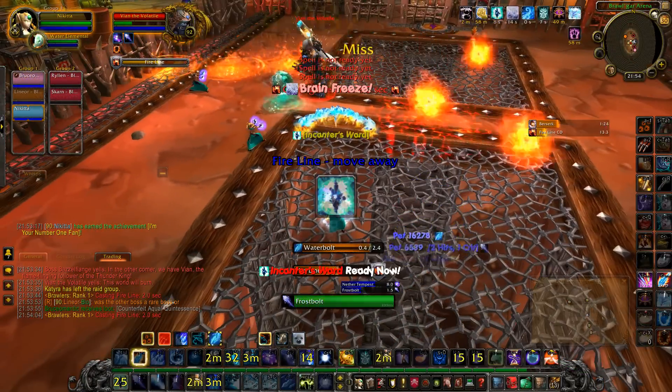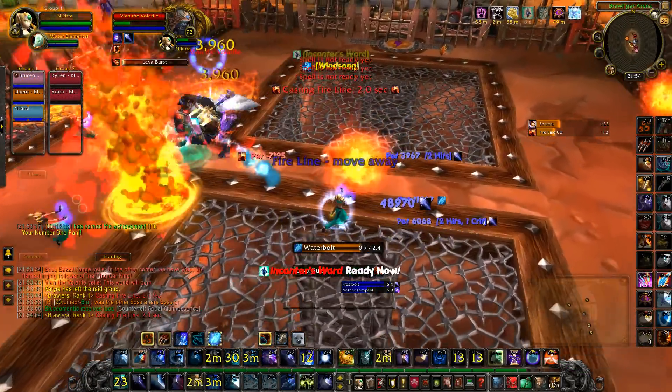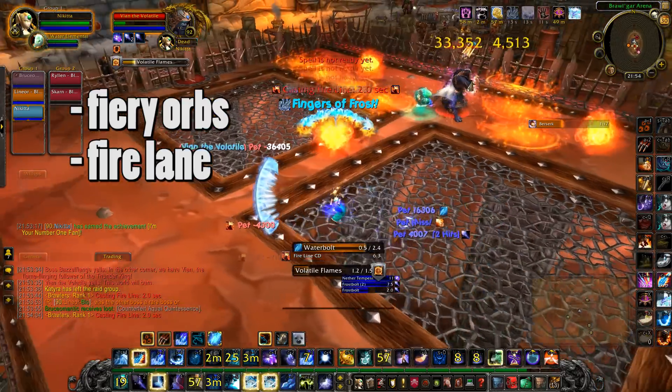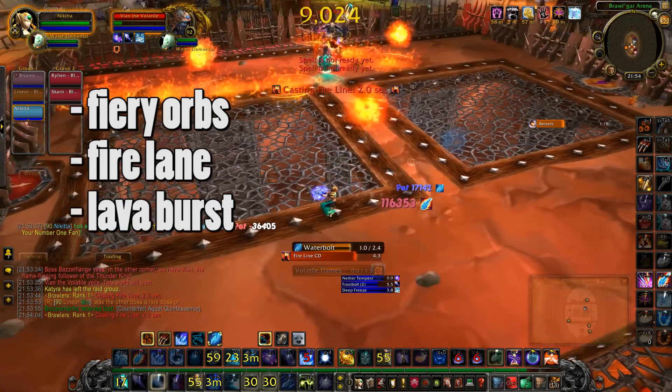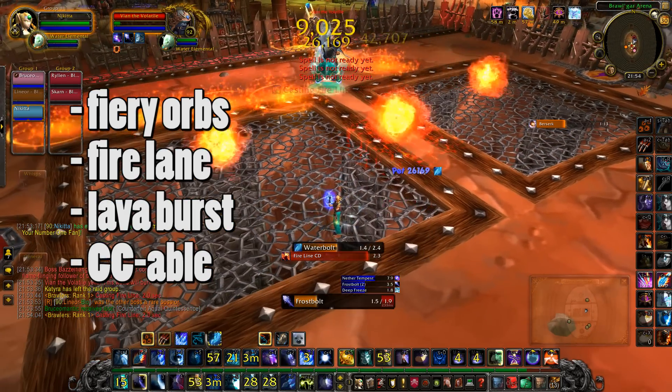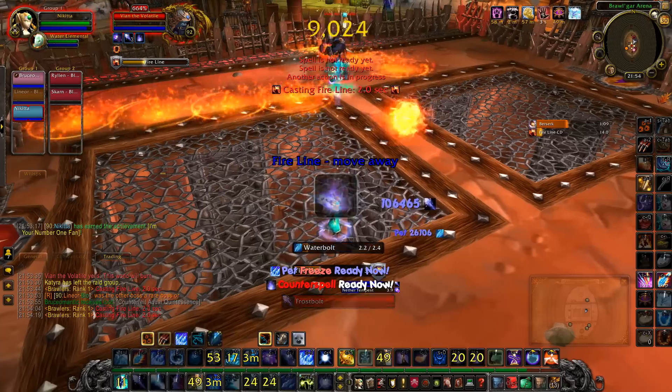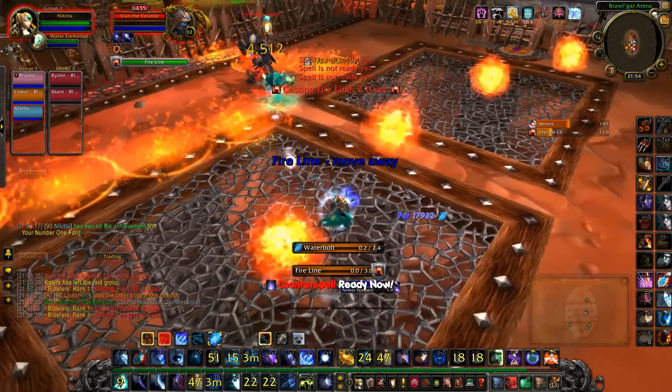The second boss again isn't hard, though he has more abilities. There are fiery orbs that you have to dodge, a fire lane, and he also casts Lava Burst which you can interrupt. Some bosses can be crowd controlled while others can't — this one for example can be, which makes him an easy boss.